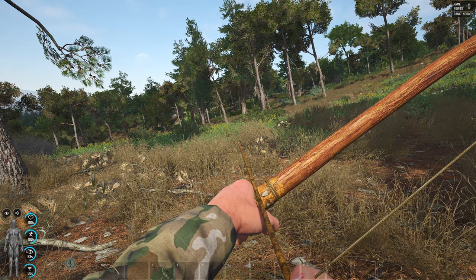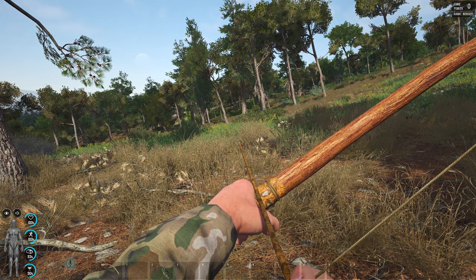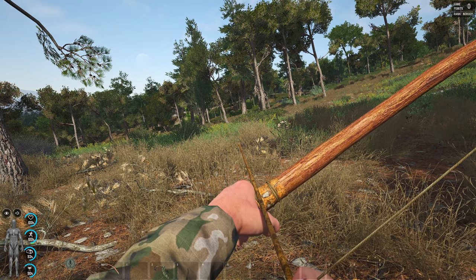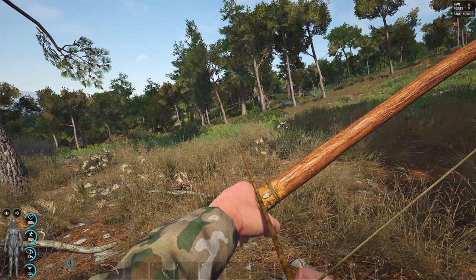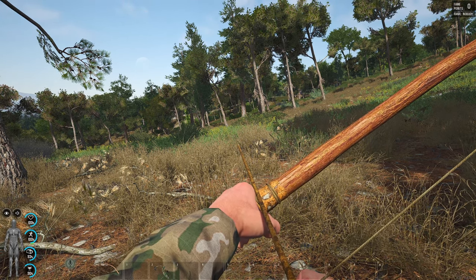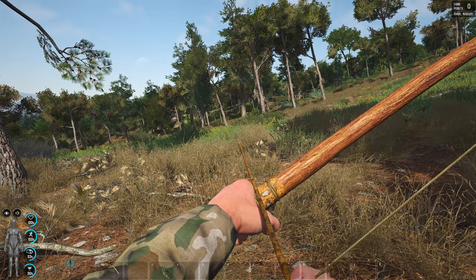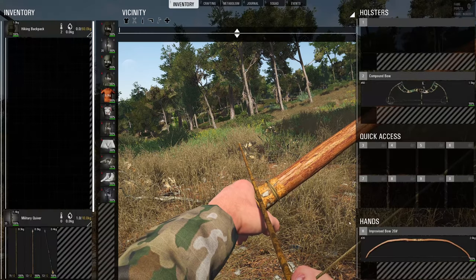End game, by the time you've got eight strength and you're past advanced archery, you will be able to kill any player by just shooting them in the legs. This is definitely my favorite skill, but let's get to the leveling of the skill.